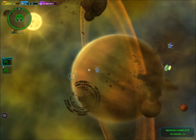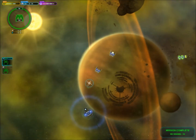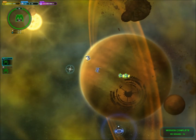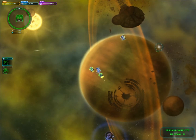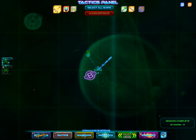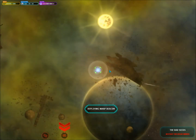Beam weapons take down shields like it's nothing. However, they do not do that much damage against armor, and you notice this especially with the bigger ships and space stations because it just takes forever to damage armor with beam weapons. But you take armor down immediately if you have cannons. So it's a really good idea to have some cannon ships in your fleet who take over when needed.